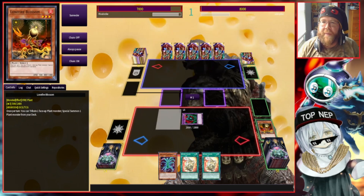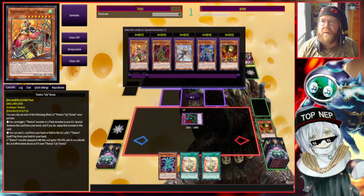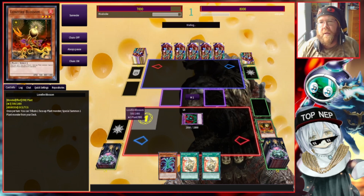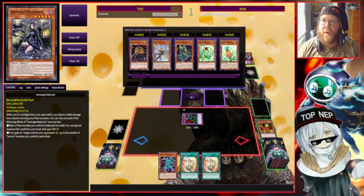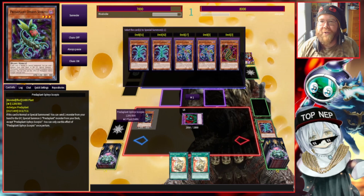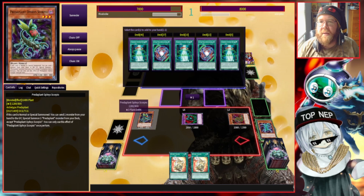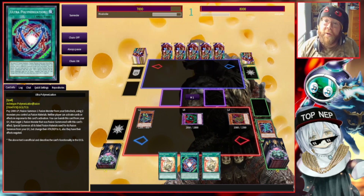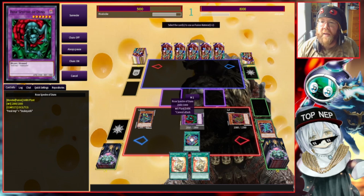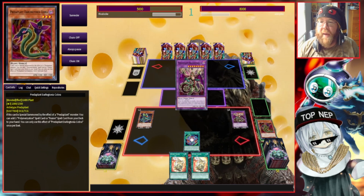We're going to summon out our Lone Fire Blossom and do its thing — tribute that off. We want to keep Rose Specter on the board for a bit because she'll allow us to do some different things. Tribute off Lone Fire again — deck thinning. With a 60-card deck and the ability to deck thin it's always a good idea, especially if the opponent has Nibiru. We'll get our Orphus Scorpio, do its thing, get our Darlington Cobra, get our Ultra Poly, and with a Predator Plant and a Fusion we can go for Drag Stepelia this time.